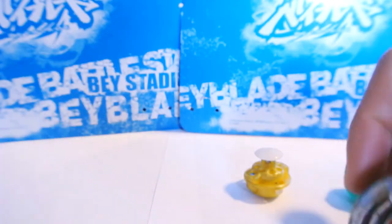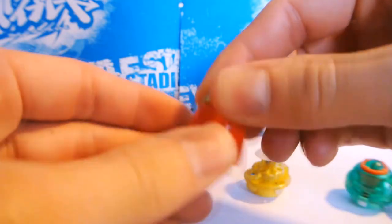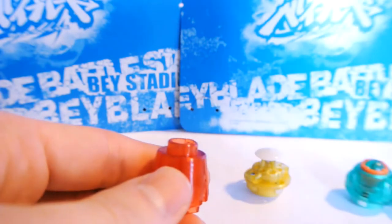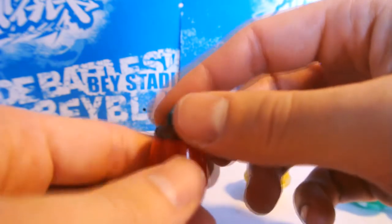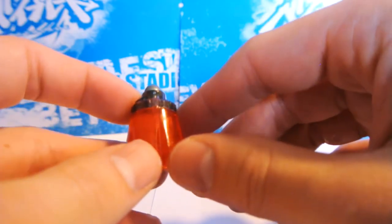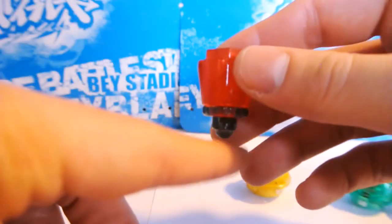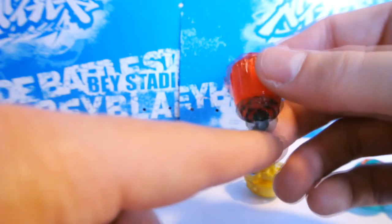That's also why performance tips like Wide Defense are so bad on 230, compared to things like Normal Defense or Metal Ball — which probably outclasses both of those — because Metal Ball can precess at pretty extreme angles. If you ever tried a 230MB combo yourself, it'll pretty much go at a 70-degree angle and still not fall over, just because of the nature of the ball-shaped tip, meaning it can continue spinning at such an angle without falling over.